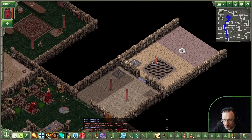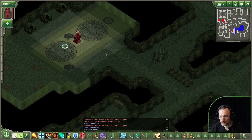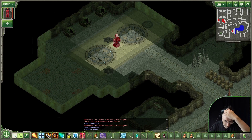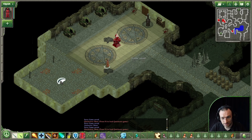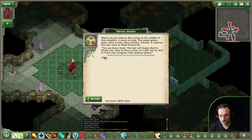Okay, that's the inner thing - it seems like this is now leading me down. When you get close to the crystal in the middle of this chamber, it starts to hum, the sound grows quiet, then erratic, then static-y. Finally it resolves into the voice of Mind Sandwick: 'You are there! Good! The test will begin shortly. Please stay close to that crystal or I will not be able to track your progress.'